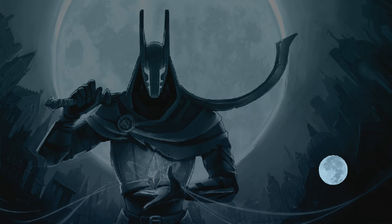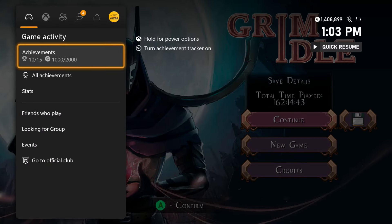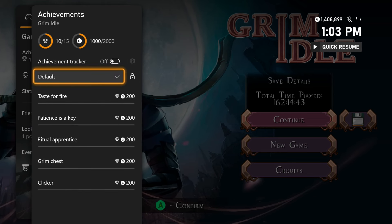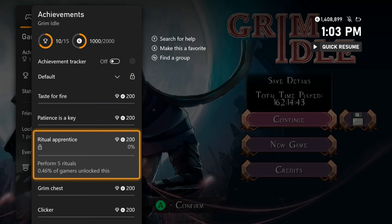Hey, what's up gamers, Cheetah here bringing you a quick and easy title update achievement walkthrough for Grim Idol. This game just got updated to 2000 gamerscore on both versions, Xbox One and Xbox Series X. So now if you play both you can get an easy 4000 gamerscore in around an hour.